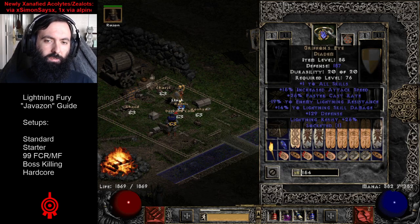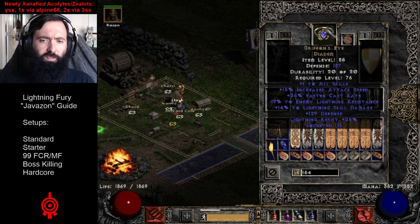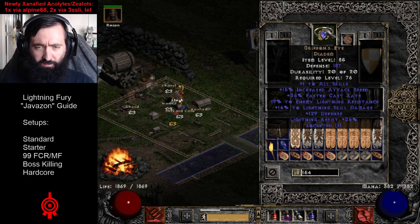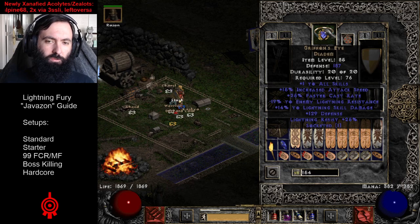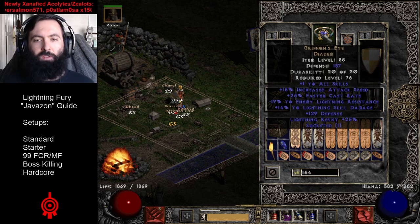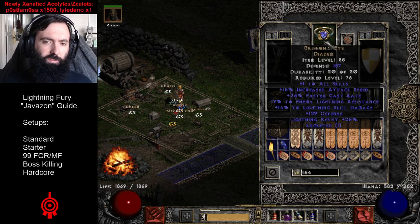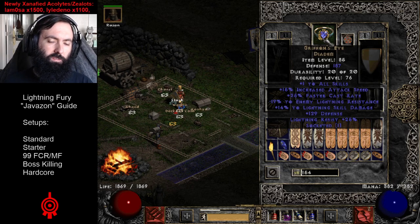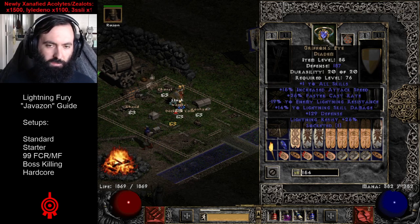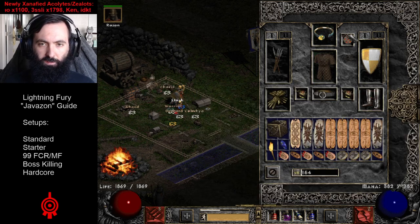Gryphon's Eye gives you some of the FCR we were talking about, but you mainly use it for those crazy lightning stats — the lightning damage and lightning res on it. We're using an Attack Speed Jewel in here. We want to hit that 52 attack speed frame — Lightning Fury at frame 9. So we're going to want that attack speed jewel; in this case it's an Attack Speed Res Jewel, which is pretty much what you're going for.